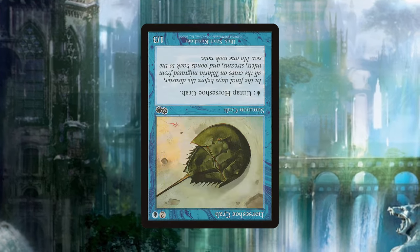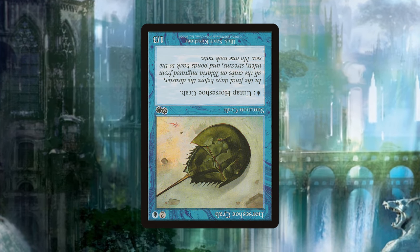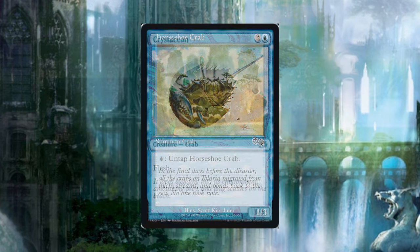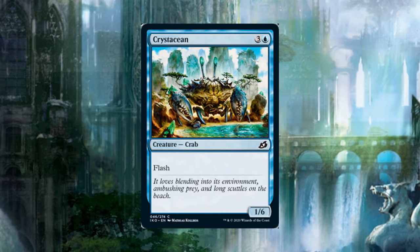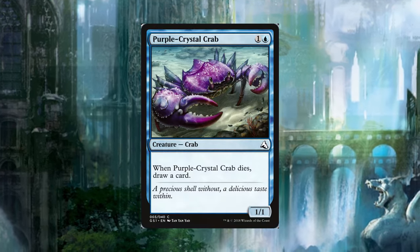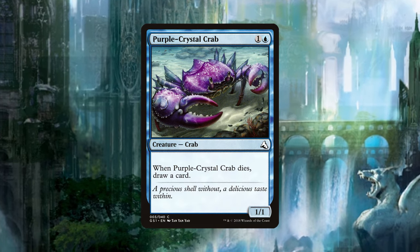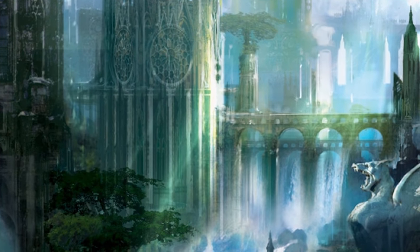Horseshoe Crab is a 1/3 for two and a blue that can untap itself for a single blue. Horseshoe crabs are prone to getting flipped over and need help getting back right side up because of their shell shape, so using a single blue to untap them could be seen as a friendly wave flipping our little friend back over. Crustacean is a 1/6 for three and a blue with flash whose flavor text implies it hides along the shoreline to ambush prey — so that adds up. Finally, Purple Crystal Crab is a 1/1 for one and a blue that lets you draw a card when it dies — having a shell made of beautiful purple crystal, this death trigger can be seen as you walking away with a piece of its valuable shell after it's passed on.